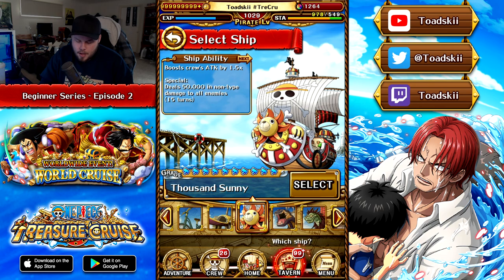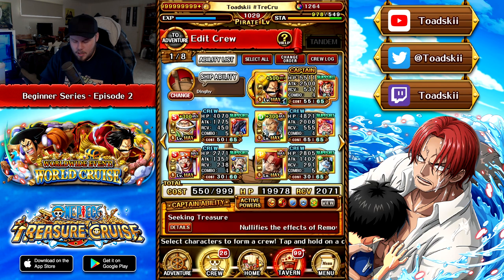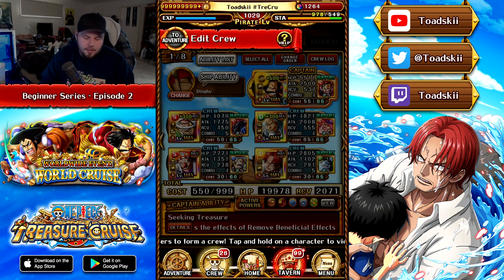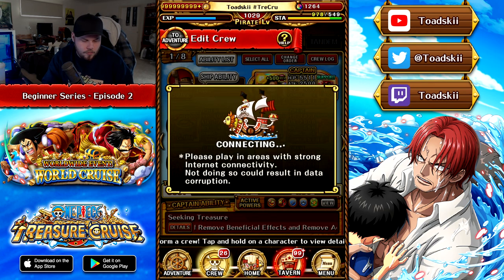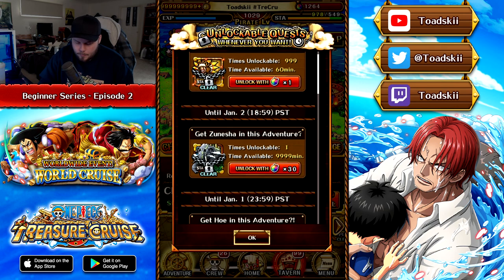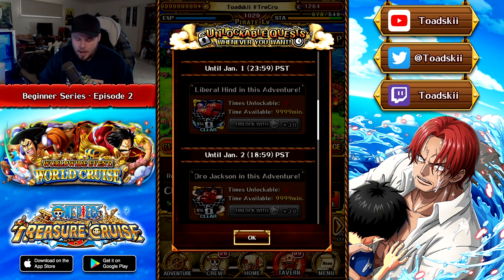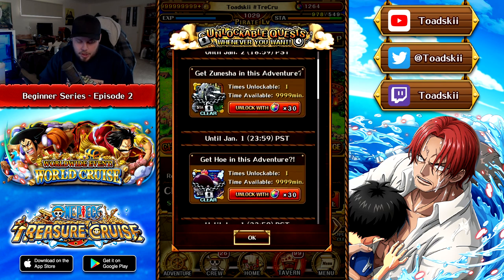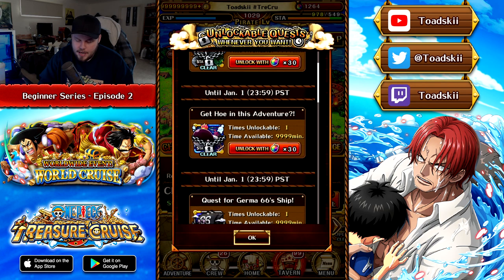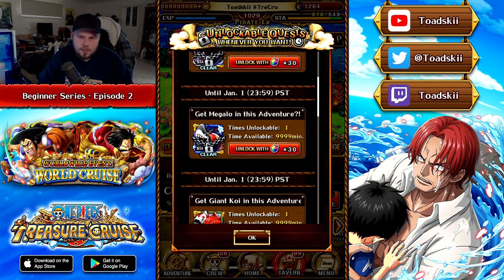You can see there are a bunch of ships available on the account. At the very top of the Event Island screen under 'Unlockable Quests,' there are a bunch of different ships you can purchase for 30 Rainbow Gems each — some of the best ships in the game. For newer accounts, you want to purchase the 'Get Ho on this Adventure with the Whale' ship, as it's the best ship for beginners: it gives cooldown reduction, boosts all your characters' attack, and gives additional pirate EXP making leveling up easier. The Ho Ship is the one to pick up.